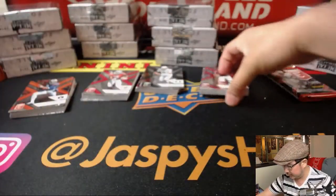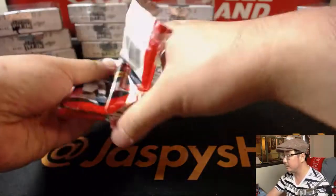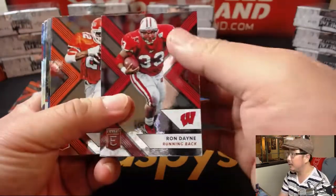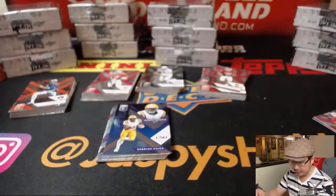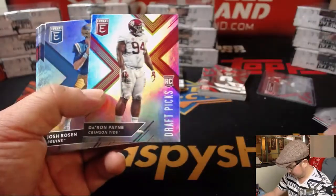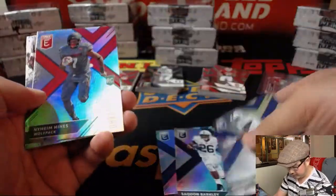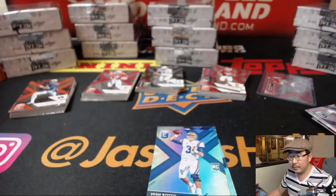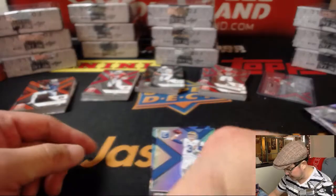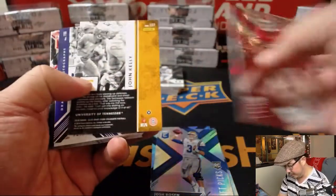Let's see what we've got for you, Eric. Good luck. We'll lead off with these guys and we've got Jiree Alexander Draft Picks Auto. We've got Daron Payne, we've got Josh Rosen, Saquon Barkley, Josh Rosen — different variation right there. We'll sleeve and top load all these too.